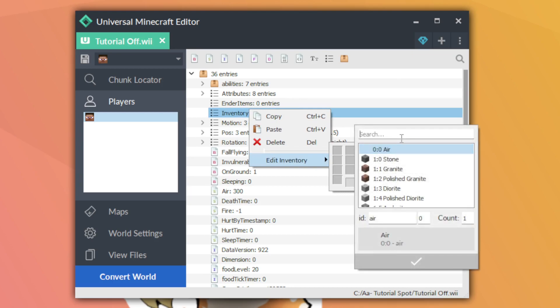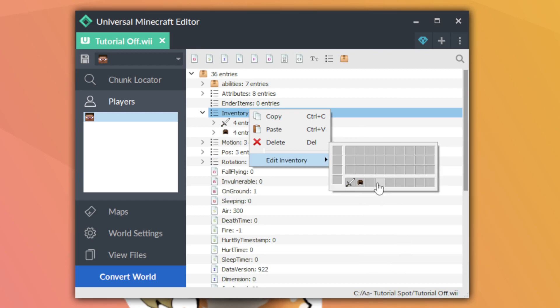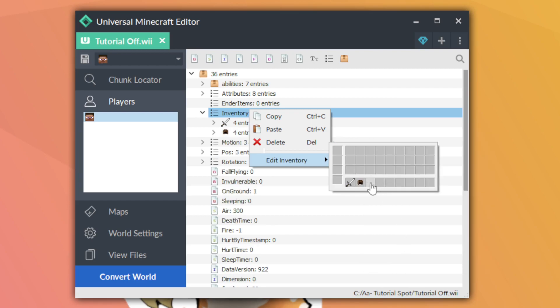I'm going to put a new item in my inventory. For this example I want to do a sword, so I'll get an iron sword. I also want to do some armor, so let's get a leather helmet. And I also want to do an arrow. These are the three items we're going to be attributing in this tutorial.